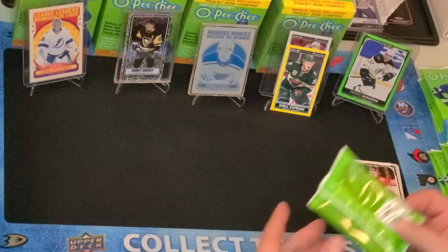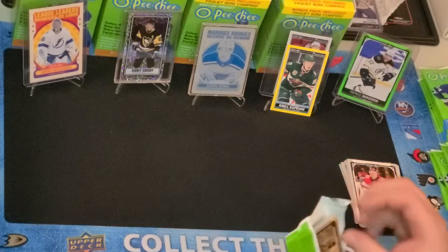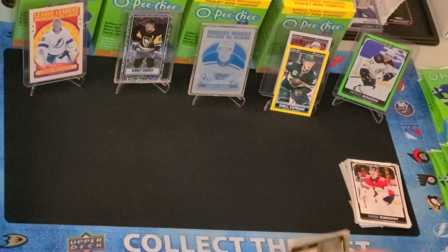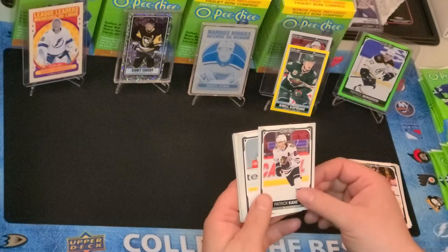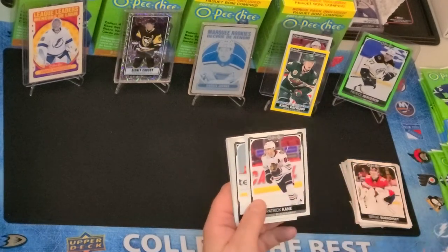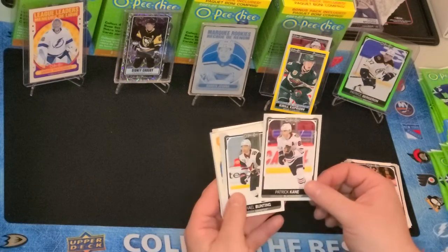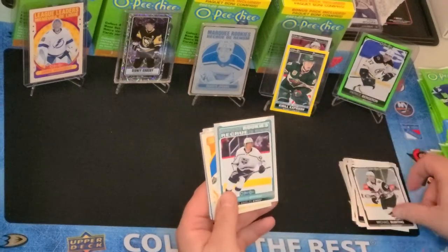So OPC's base set is usually quite large — there's 600 cards in the set. I think it's 450 or 500 players, and then 50 Marquee Rookies. The Team Checklist, and then there's Season and Review and League Leader cards. Patrick Kane, Michael Bunting.